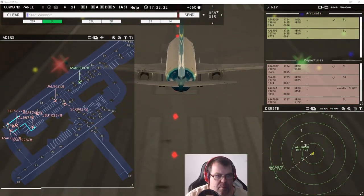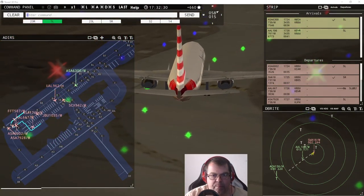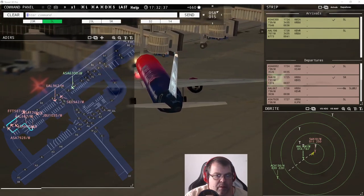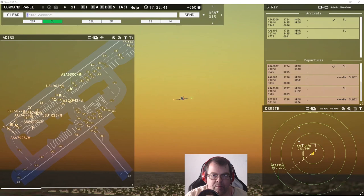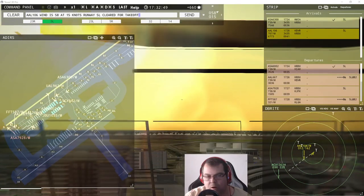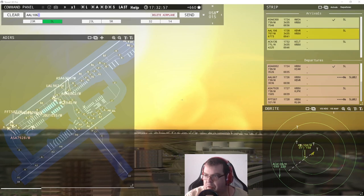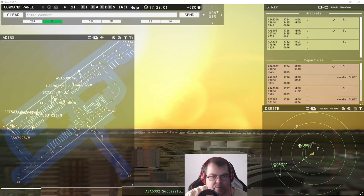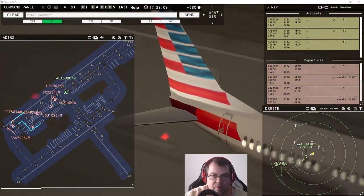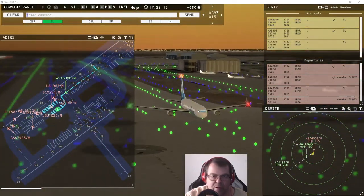Alaska 1745, pushback request. American 667, runway five left, line up and wait. Alaska 1745, pushback approved, expect runway five left. Southwest 18, contact departure. American 106, wind 58 at 15 knots, runway five left — actually American 106, runway five left, cleared to land, wind 58 at 15 knots. American 667, wind 58 at 15 knots, runway five left, cleared for takeoff. Alaska 6300, continue taxi.